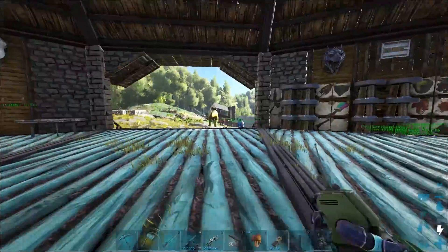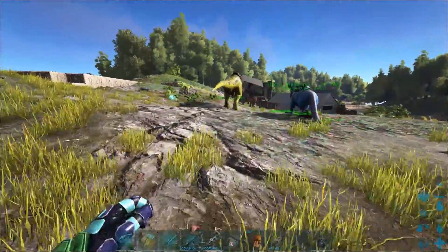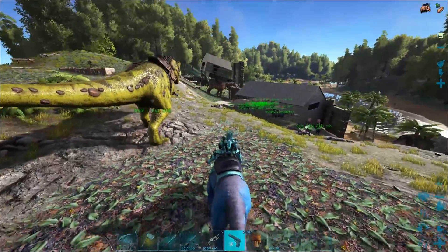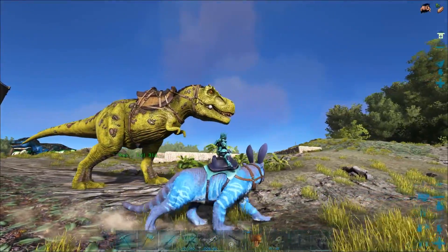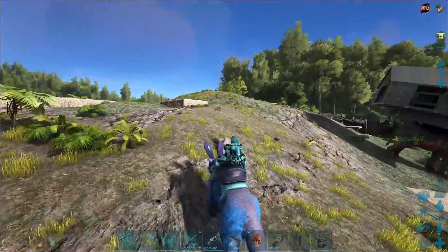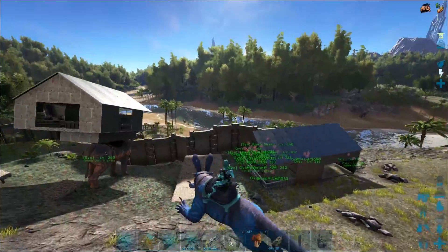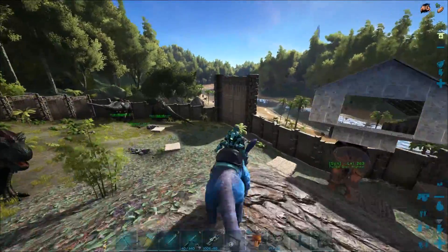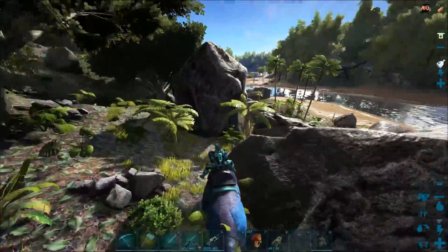We gotta go down to the other base - we just gotta see this thing working. It costs one element shard per teleport. I'm wondering if I can teleport on the back of a creature. Mystique is still glitched like that and I don't know why. Let's just head down to the base and we can figure out if we can teleport with a creature.